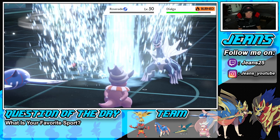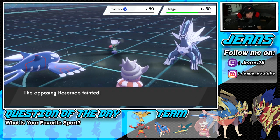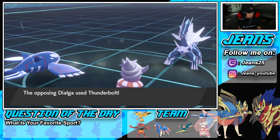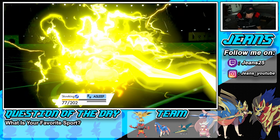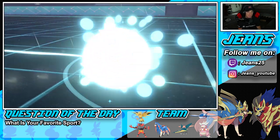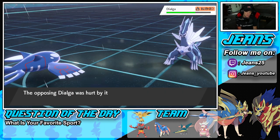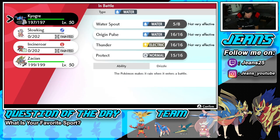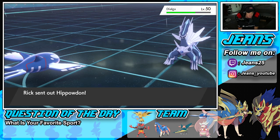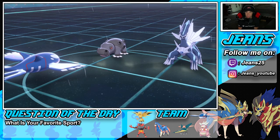Kyogre wakes up — Water Spout should take out Roserade no problem, and we chip some damage on Dialga. Dialga Thunderbolts Slowking — that's fine, take him out! Slowking goes down, and now I have Kyogre and Zacian. I'll freely drop Water Spouts and Origin Pulses, then get after Dialga. Hippowdon comes out but I still feel like Water Spout can take it out without rain.